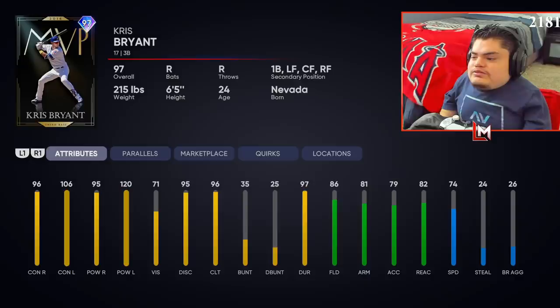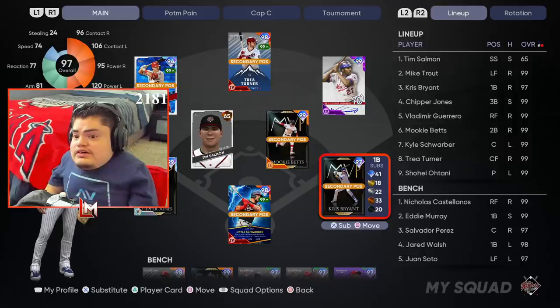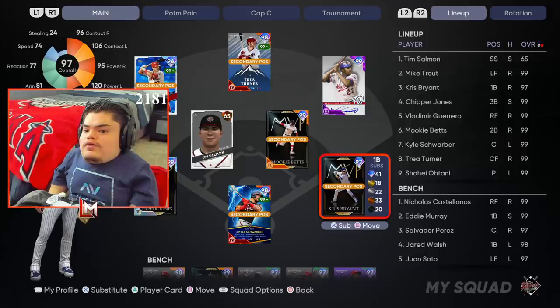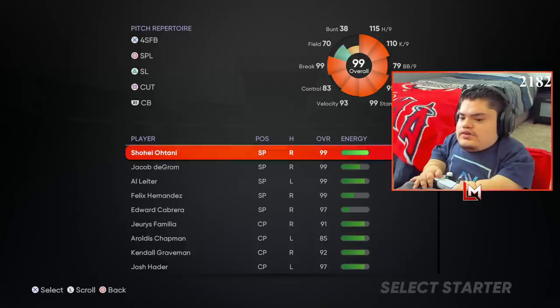Contact versus right might be a little bit low on legend, but we're playing Hall of Fame today so it's not going to be that big of a deal. He has 86 fielding, 81 arm, 79 accuracy, 82 reaction — not bad defense at all. 74 speed, probably gonna be one of the fastest first baseman. Our lineup is gonna look like this: Tim Salmon in the leadoff spot, Trout in the two hole, Chris Bryant number three, Chipper number four, Vlad five, Mookie six, Swarby seven, and Trey Turner rounding it out at number eight. We are rated 865 — let's go, Chris, lead us to victory.